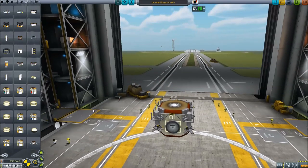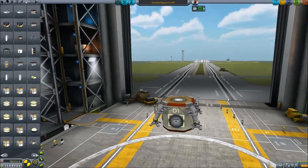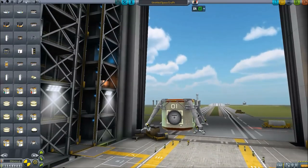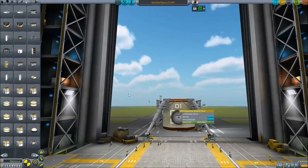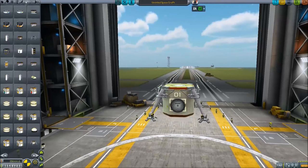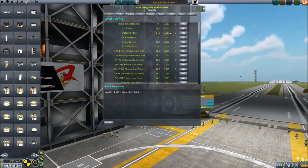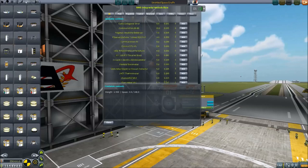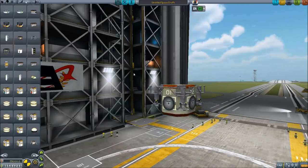As it is stated, the mod is modular. You have these bases that can deploy legs and you can land on surfaces wherever you like. Also, if you have the Kerbal Attachment System installed, you can edit containers. So you can put all kinds of stuff in these, but for that to work you need the Kerbal Attachment mod.